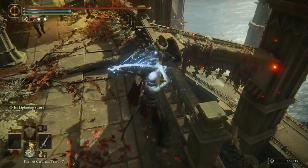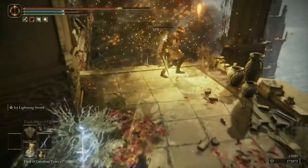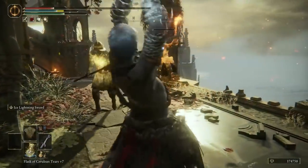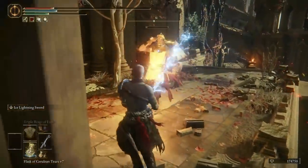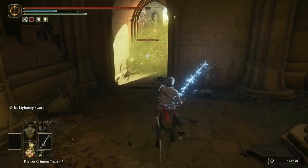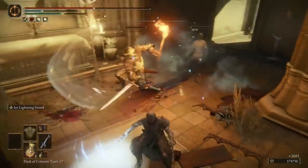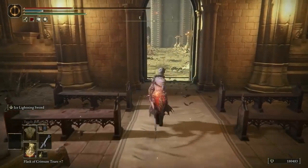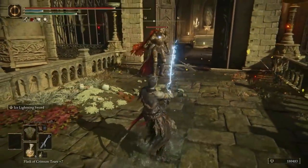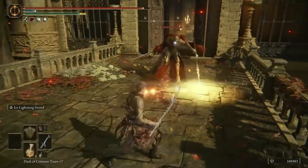With normal attacks on the Dragon Scale Blade I'm doing hardly any damage compared to Moonveil which was hitting for 600-700 per hit. The Ashes of War is really slow and hard to use. Even though it has frost build-up and lightning, it's just not as effective — I feel like I'm being pushed back and I feel like I suck at this game without the Moonveil. I'm testing different weapons to find little exploits or better ways to play them, but I'm struggling with pretty much everything that isn't the Moonveil.